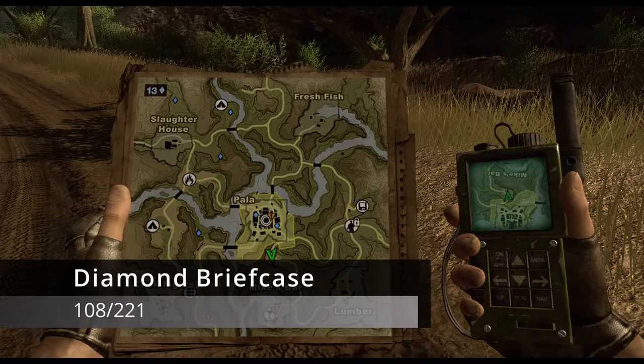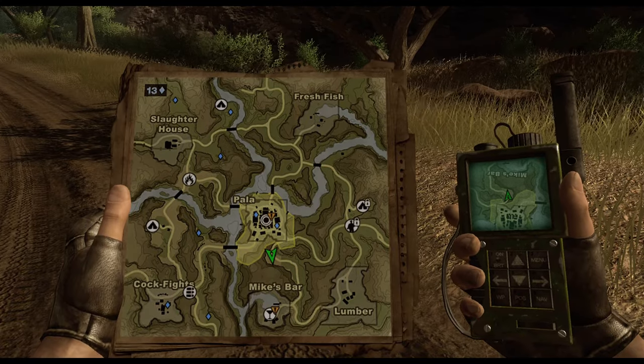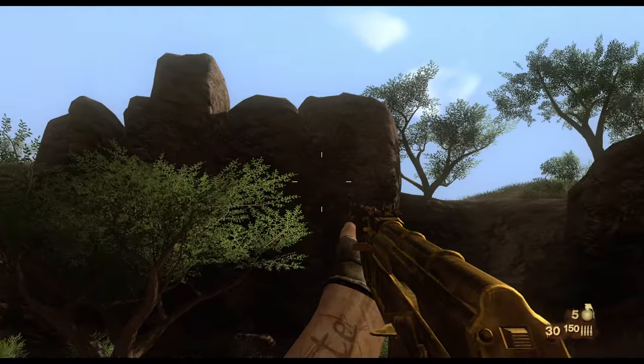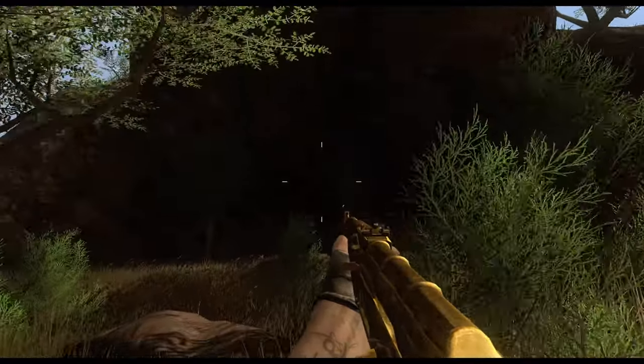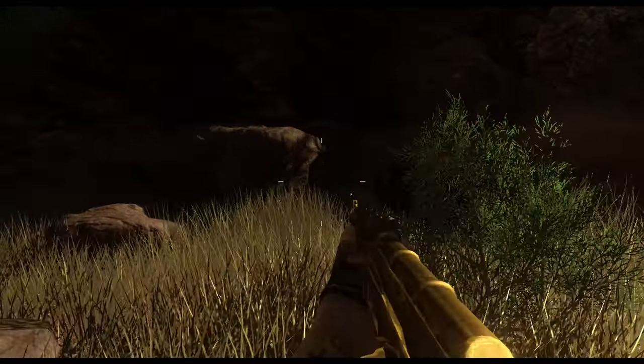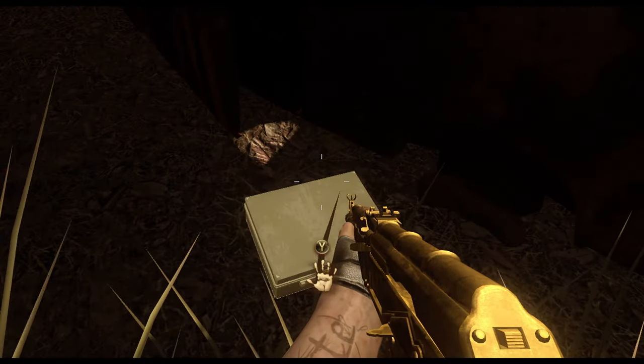After the two diamond briefcases in Pala, head south on the main road toward Mike's Bar. On the first large curve, look toward the western direction and head toward a large rock. You'll see a burned-out car right beside it — our next diamond briefcase is right there by the door.